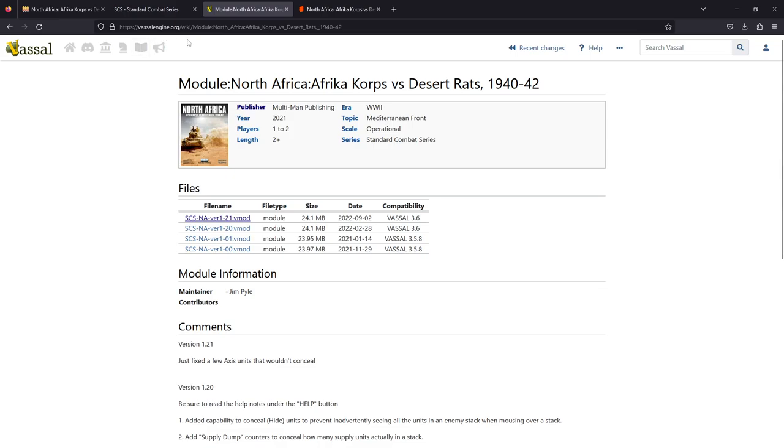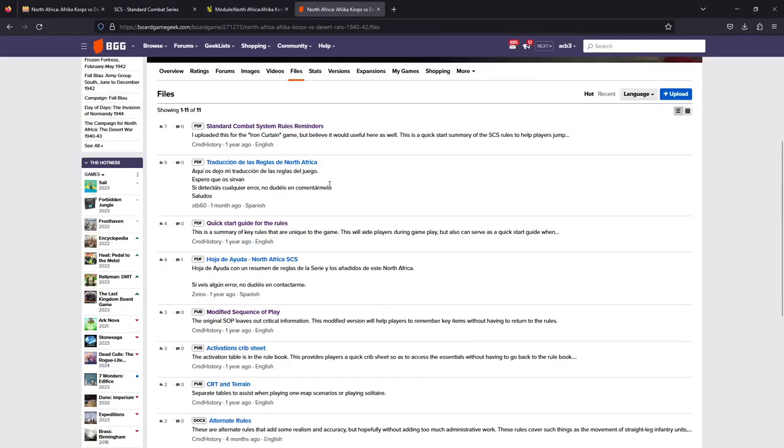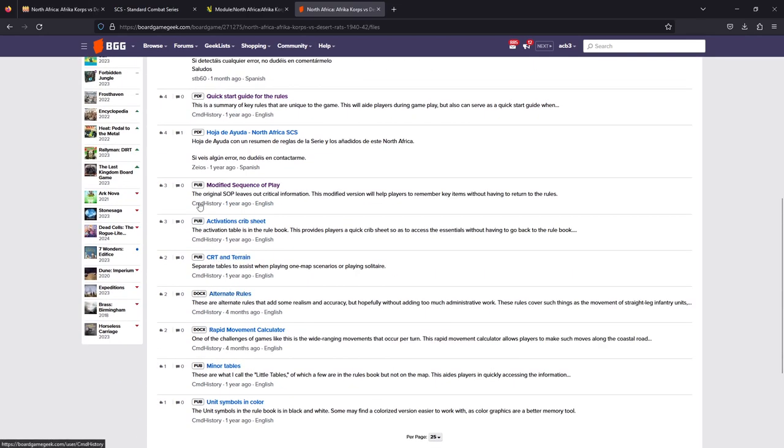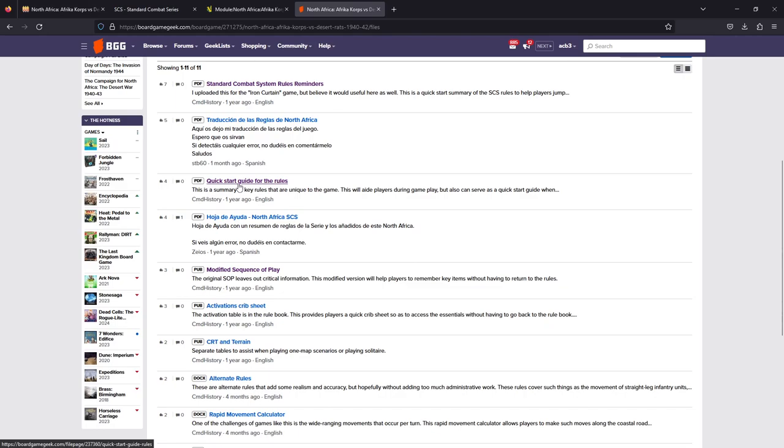Another resource I'm going to use is the Vassal mod on the Vassal site. There is one for this game created relatively recently — the latest version is September of last year. And as usual, the BGG site has some stuff. There's like 61 threads, but I do look at the file section. There's Standard Combat System Rules Reminders and a Quick Start Guide. I did pull down the two PDFs here — Rules Reminders and Guides.